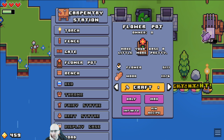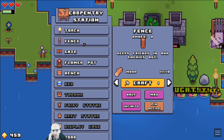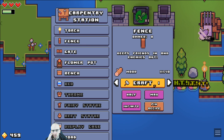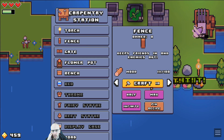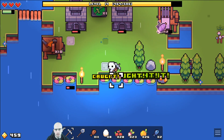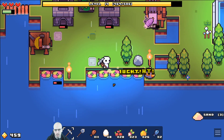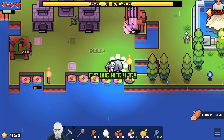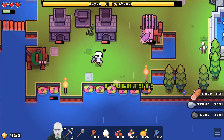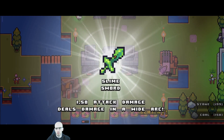Craft — flowers and wood required. Gate, wood. Fence: keeps friends in and enemies out. Make about 10 of those. Let's see what we can do about our base defenses. Wait for the sword. Ding! Slime sword — 1.5 attack damage, deals damage in a wide arc.